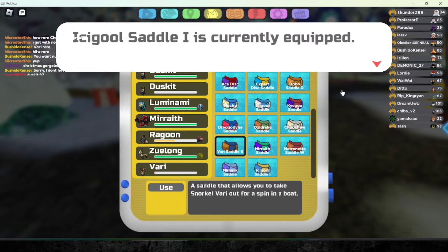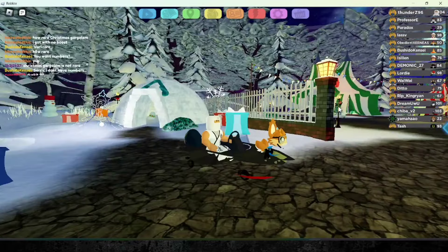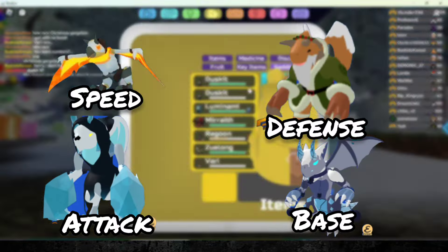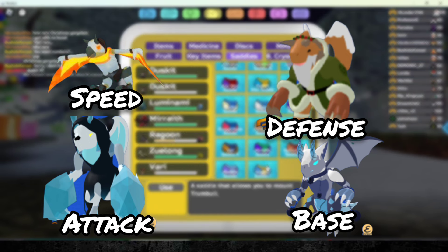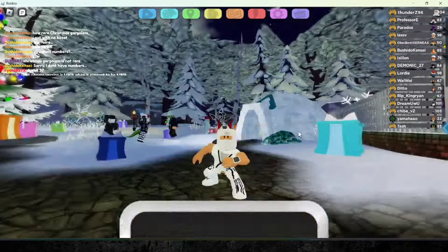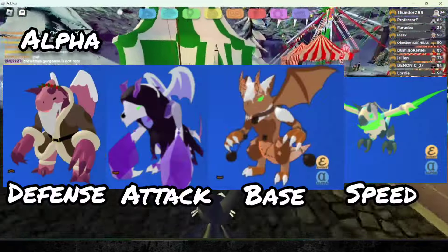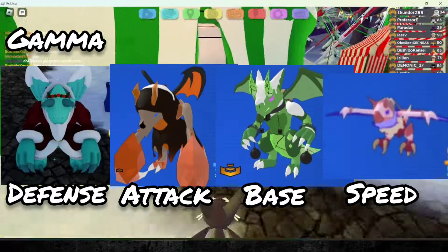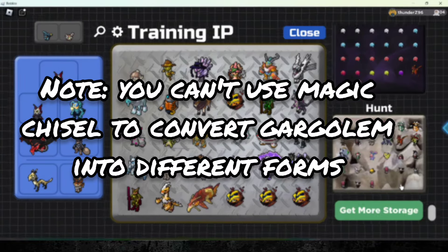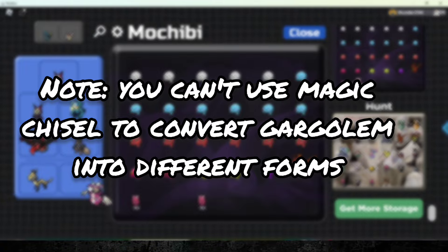Sadly, you can't equip different variants of Varus on this saddle, which I do hope they may include in the future. The remaining four reskins are Christmas Gargolam, which exists in the wild with a chance of 1 in 1024 of obtaining it. It has both alpha and gamma versions, and here are some which have been found by your fellow community members. Do note that you can't use a magic chisel to convert Christmas Gargolam into different forms.